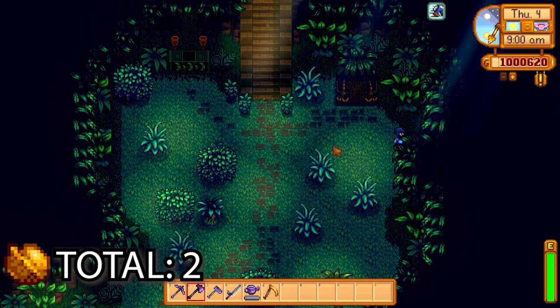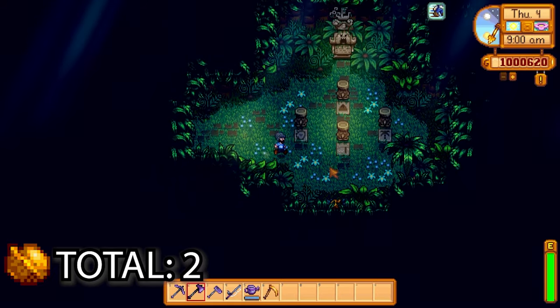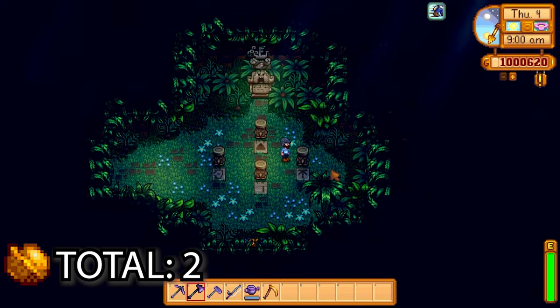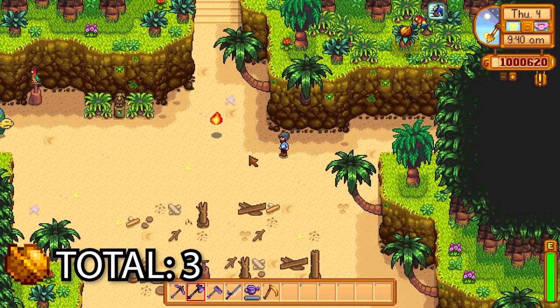The next one is in a hidden section just over here to the right. This is the gembird shrine — we'll do the gembird quest later on — but just down here to the south there's a golden walnut in a bush.